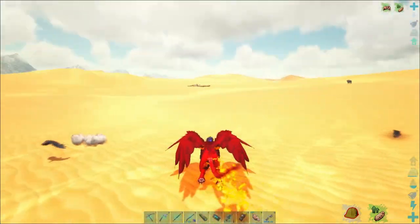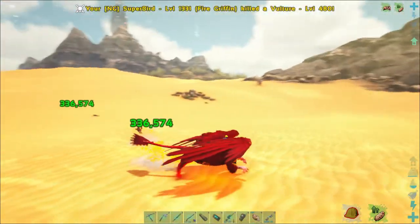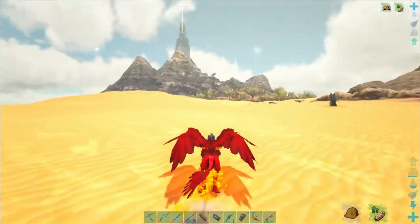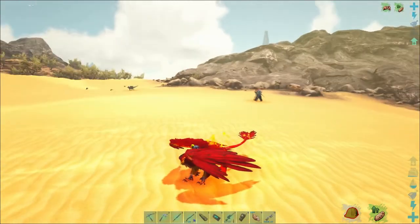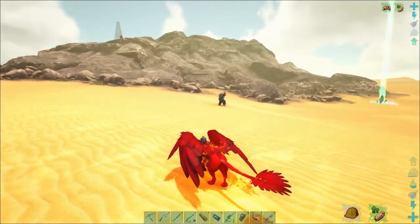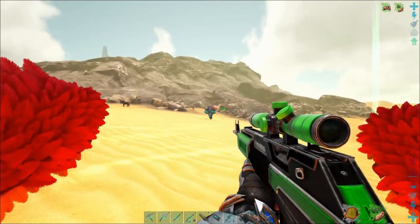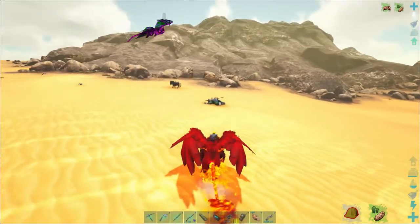All right, one vulture. Yeah so we're gonna say hello to this guy right here. My worry is that he's very close to the chaos wyvern — we don't want any part of that. All right, let's go. And good night! Okay, we got that.